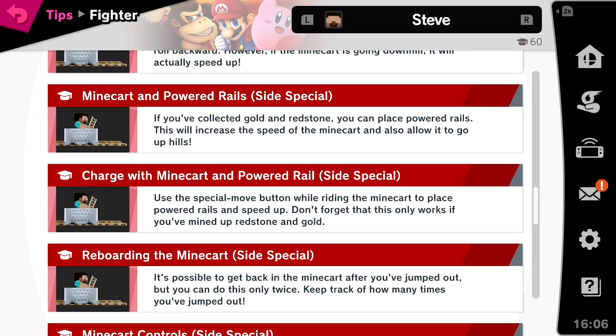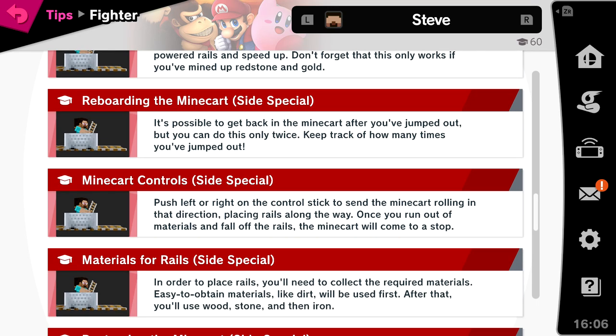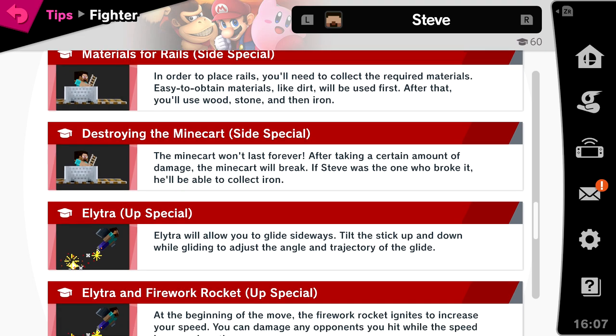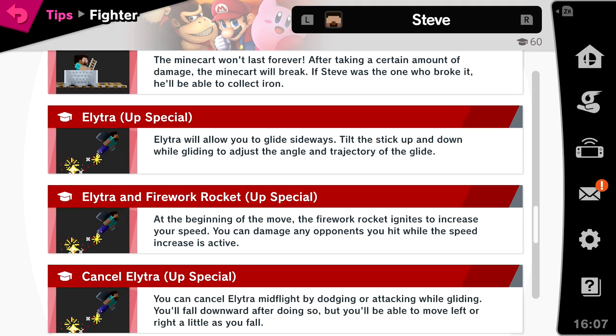You can use the mine cart repeatedly, but doing so will reduce the time a fighter is trapped. If the mine cart goes uphill it slows down and can even roll backward; going downhill it speeds up. If you've collected gold and redstone you can place powered rails, increasing the mine cart's speed and allowing it to go uphill. You can reboard the mine cart after jumping out, but only twice. Push left or right to send the mine cart rolling, placing rails along the way. Once you run out of materials and fall off the rails, the mine cart will stop.